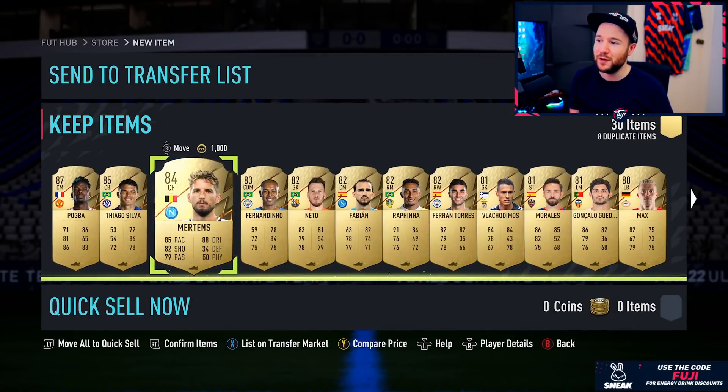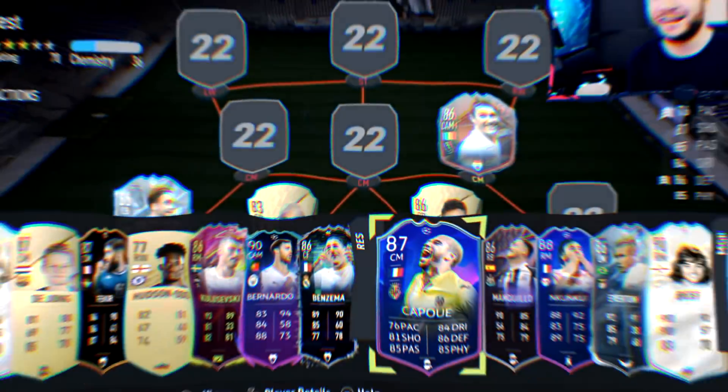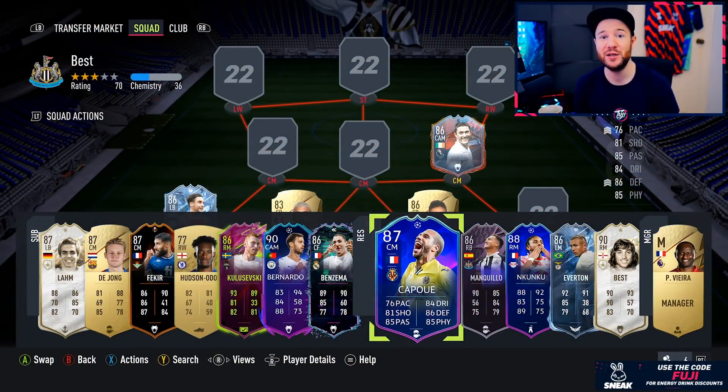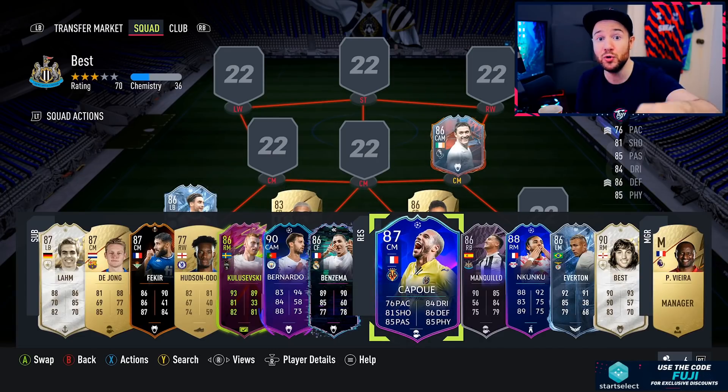We've got Mertens just being leaked as a flashback — that's pretty poor. Let's go — rank 1 on the RTG for this weekend! It was going to be a bit of a risk switching up to the 4-1-2-1-2 because I don't tend to use central formations, or really ever since FIFA 17. But looking at the way I defended in it — arguably better than the 4-4-2. And in attack having that triangle of creativity, two strikers and a CAM — it was flowing unbelievably well. So that's my go-to formation.